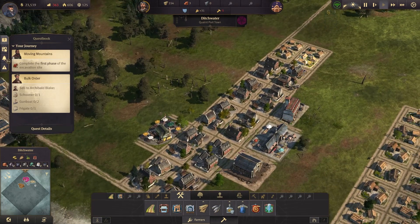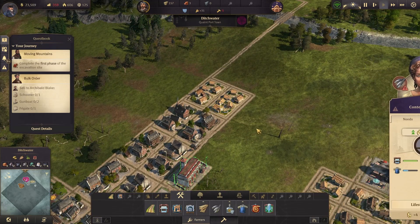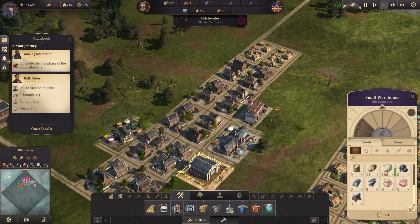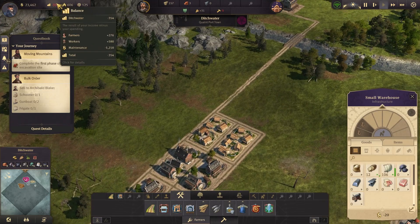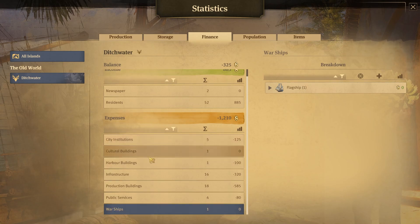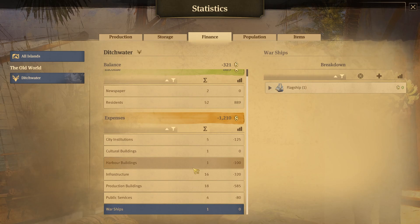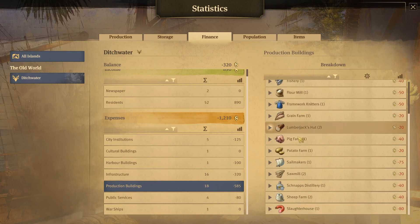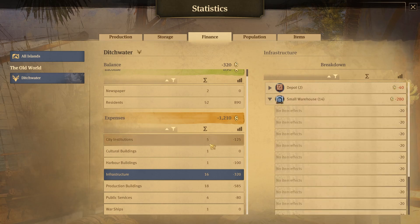You guys are still served by the fire station in this area — you guys are okay. I really want to get this balance sorted. Expenses: harbor buildings, production buildings. Income: newspaper, residences. The production buildings are the ones using up a lot of money. We also have a lot of small warehouses.